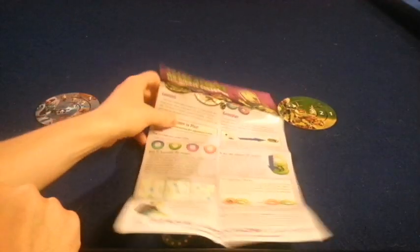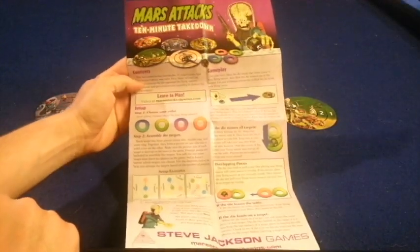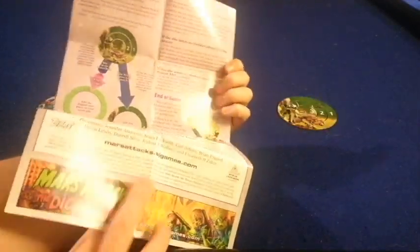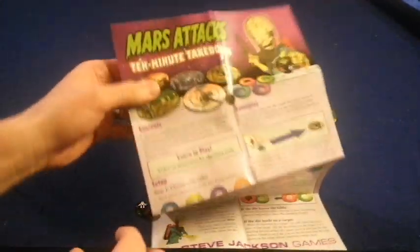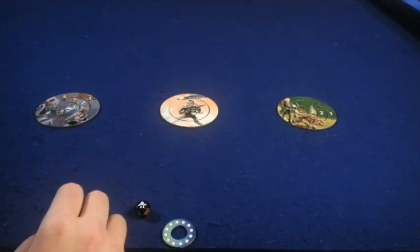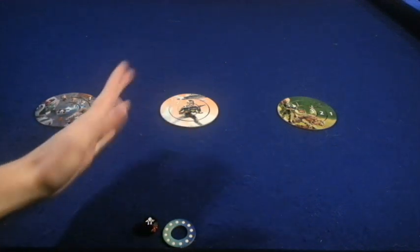Let's take a look at what you get inside Mars Attacks 10-Minute Takedown. First and foremost, we have a handy-dandy rule sheet. It is one page, double-sided, full color, with pictures, illustrations, and examples. It's very well done. It'll have you up and running in no time. Honestly, I can teach you the game right now because it is incredibly simple. You are going to be flicking dice